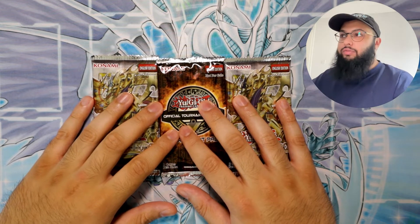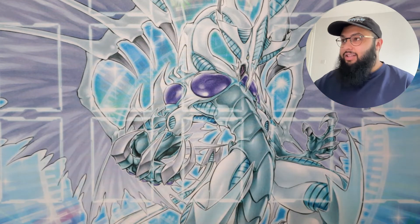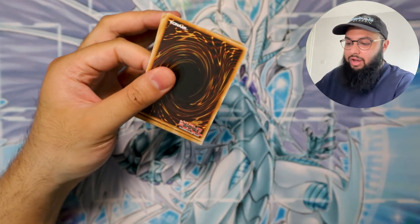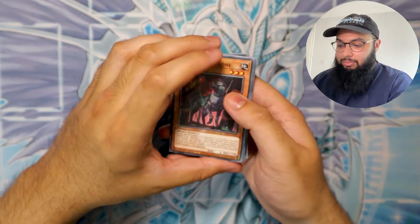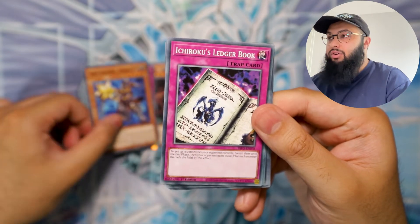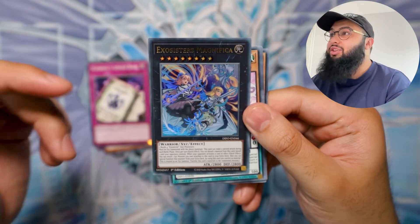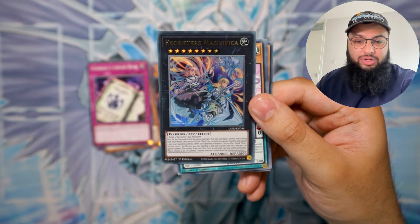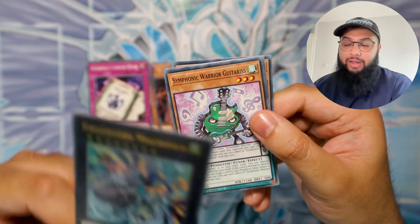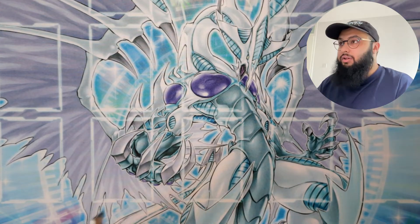Let's start with the Dimension Force pack. I don't really have any hopes for this one — I've opened so many at this point, but it's always nice to see what comes in a pack. I've never gotten a starlight before, so maybe... oh, Exosisters Magnifica! That's a good pull. Let's change the camera — that's a really good pull because Exosisters are going to get incredibly popular thanks to Spright. That is an amazing pull, feeling good!